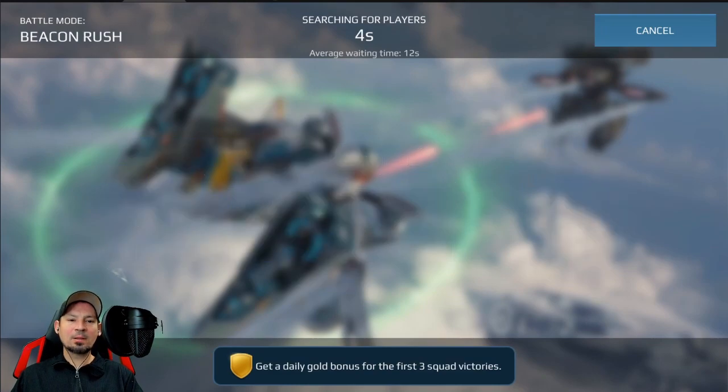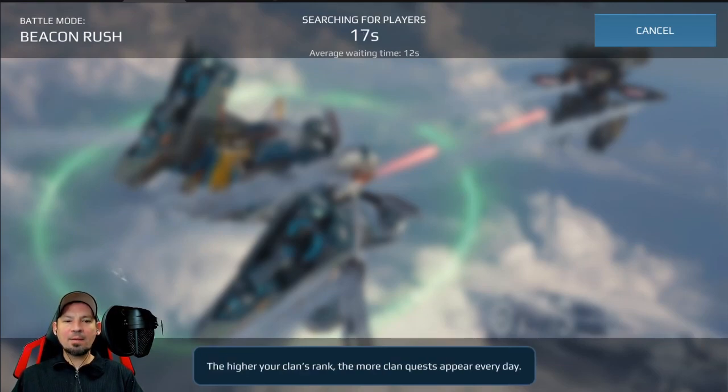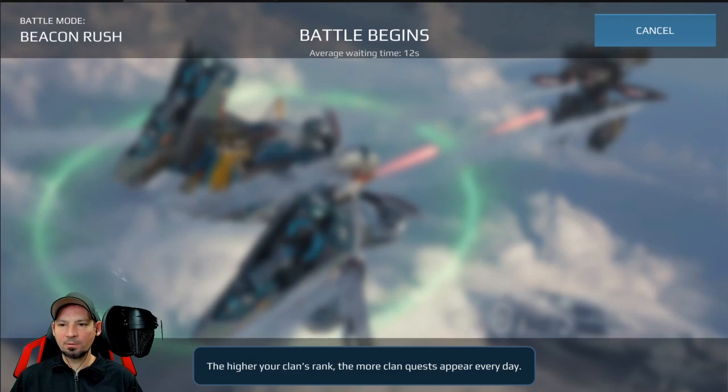Let's do a couple battles and talk about different weapons. Different weapons affect these chips differently. Personally, I find that weapons with a really high rate of fire seem to be the best. They seem to work well with shotguns too, surprisingly. But I've noticed the best weapon for these lockdown, suppressor, and freezer chips seem to be the shredders so far.